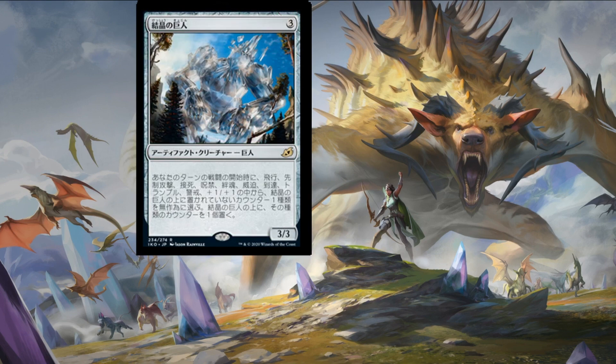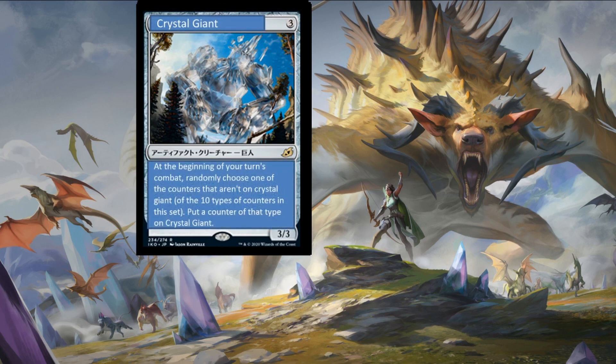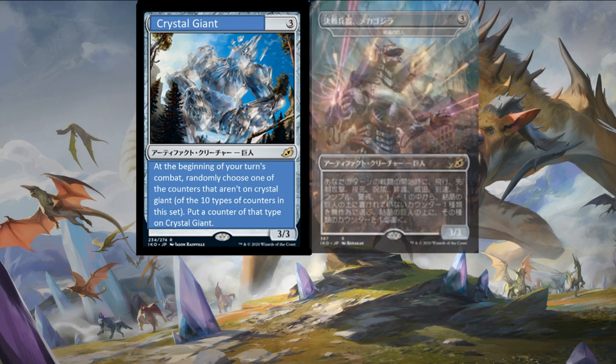Our next creature is Crystal Giant — three colorless for a three-three artifact creature. At the beginning of your turn's combat, randomly choose one of the counters not on Crystal Giant — one of the ten types of counters in the set — and put a counter of that type on Crystal Giant. We also have the alternative artwork Mecha-Godzilla. This is the definition of hit or miss — it's probably worth playing because of the colorless element, but don't use this card as a reliable way of killing your opponents.